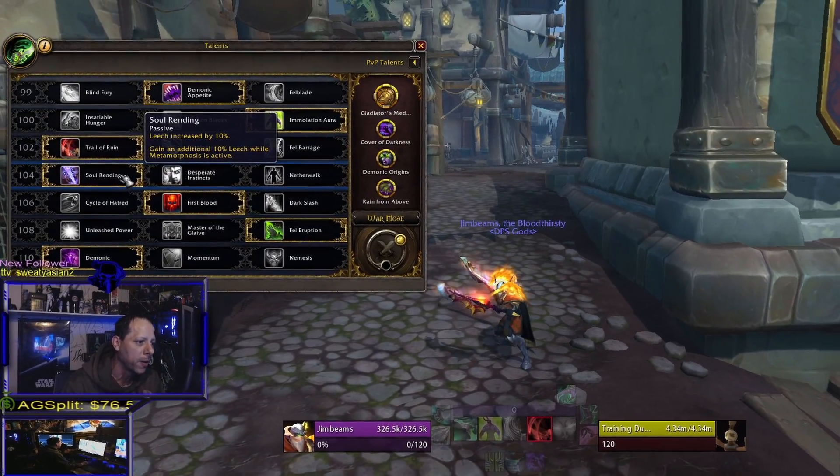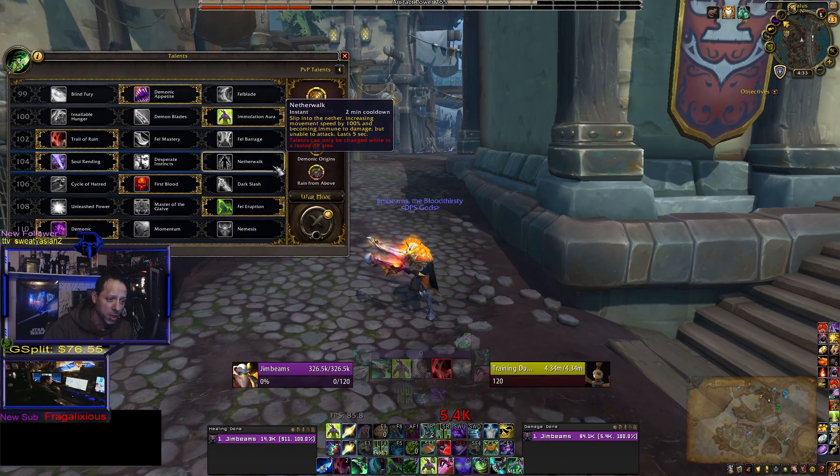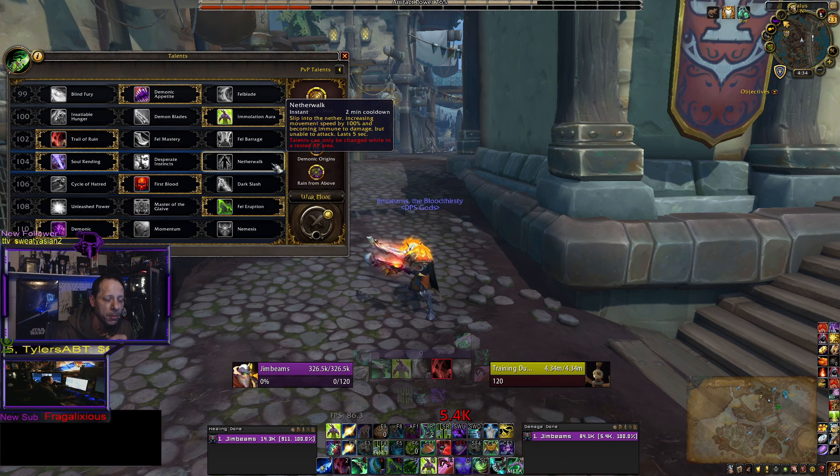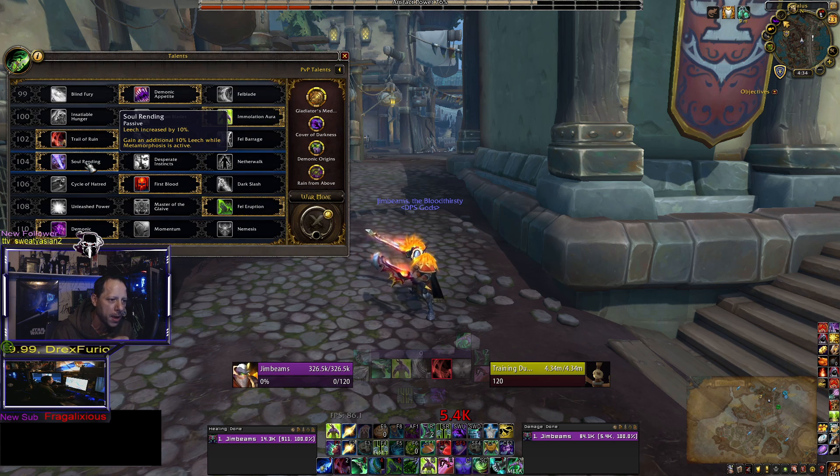The next one is Soul Rending. Depending on how you're playing — dungeon or PvP — if you're in PvP and you know you're about to get focused and take a lot of burst, run Netherwalk. As they dump burst into you, you pop Netherwalk and mitigate 80–90% of their burst. Helps your healer out. They're going to be forced to hard-switch during their burst to somebody else they're not set up on. Netherwalk is great for absorbing burst in Arena.